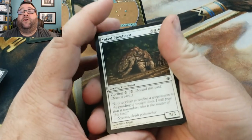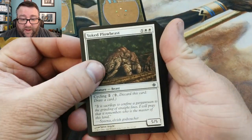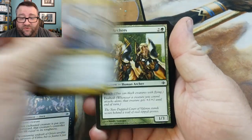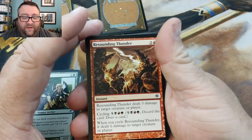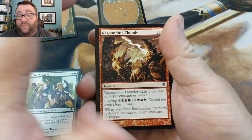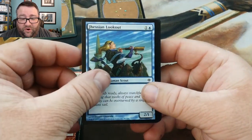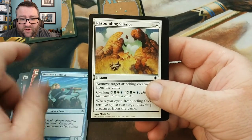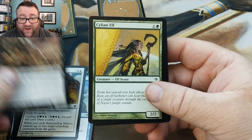Now, because we are doing just the tournament deck here, we are going to slow roll through it and kind of take a look at what we got. We got Yoked Plowbeast, Banewasp Affliction, Death Denied, Court Archers. Now none of this stuff is really worth a whole lot — essentially there's like half a dozen rares and mythics that actually were worth something. And then of course the foils. Resounding Thunder, Jhessian Lookout, Resounding Silence, Dregscape Zombie.